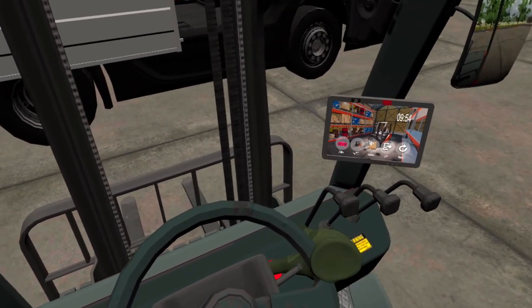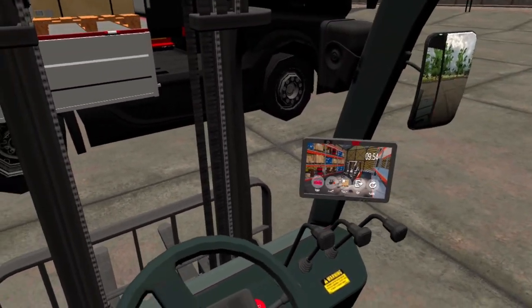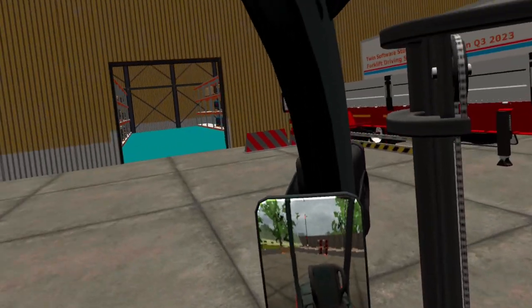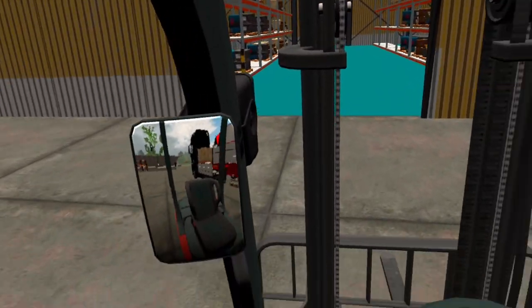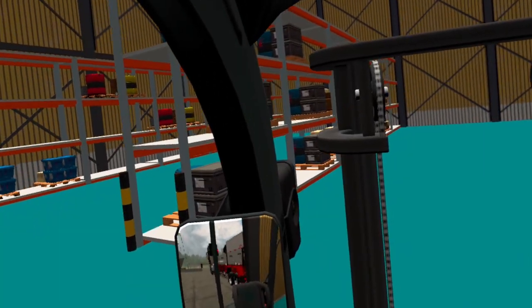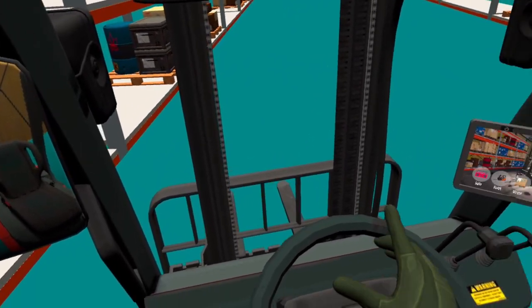The other thing is you can actually get into the warehouse and bring some of the things you need to lift. Also, look — the mirrors actually reflect what's going on. It's kind of funny because some really high-quality VR games, even racing games, don't even do this. It's crazy, and I really love it — it really enhances the immersion and makes things feel more realistic. So thank you, developer, for actually adding that.